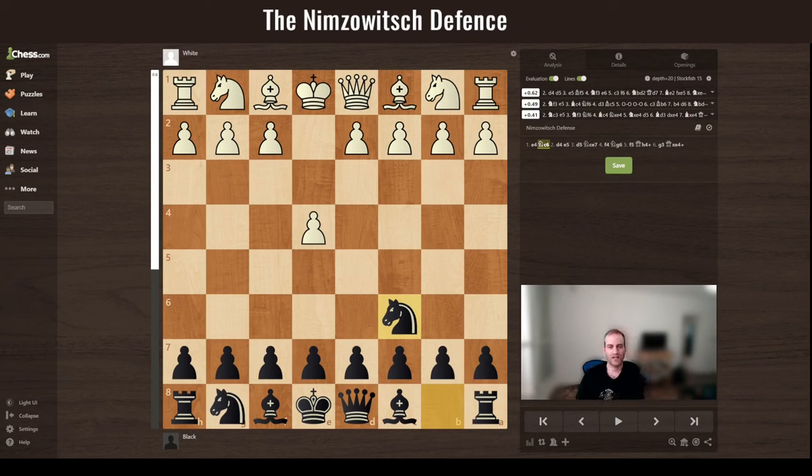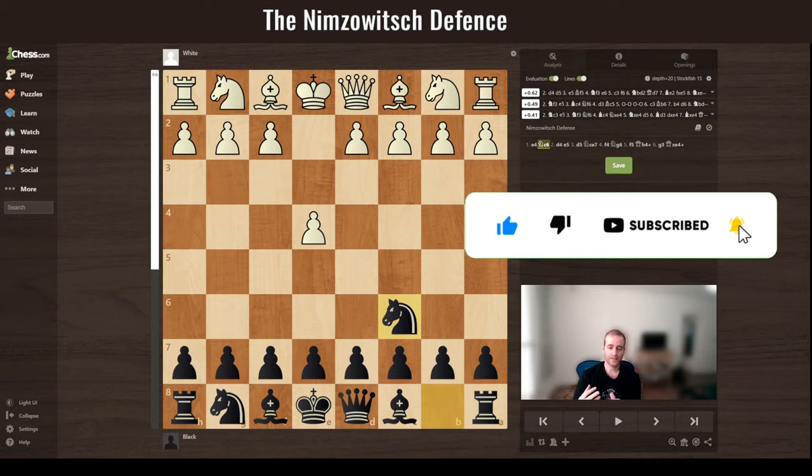Hello guys, welcome back to my channel. This time I want to share one of my favorite openings with black: the Nimzowitsch Defense, specifically for blitz and rapid games. You can surprise your opponents very easily, as not many players know the main lines, and especially not the side variations I want to share here. I find them very effective.